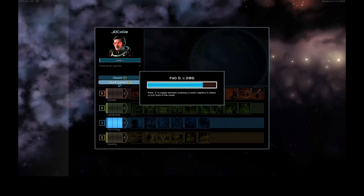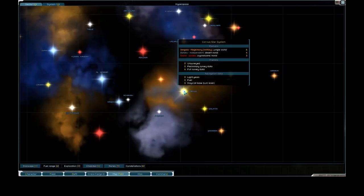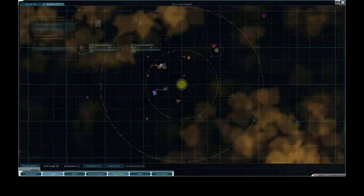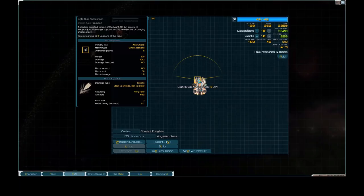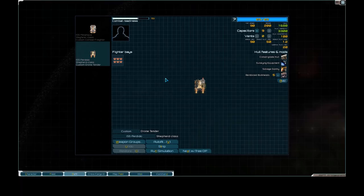All right, starting the game. Here we are - we started in Corvus. Corvus was I think the first system in Starsector back when it was Starfarer. We have a very small weak fleet. If we look at our refit screen you can see we have a Dual Light Autocannon and a Dual Light Assault Gun - not actually a bad set. You want some kinetic damage and some high explosive damage to do maximum damage to enemy ships.